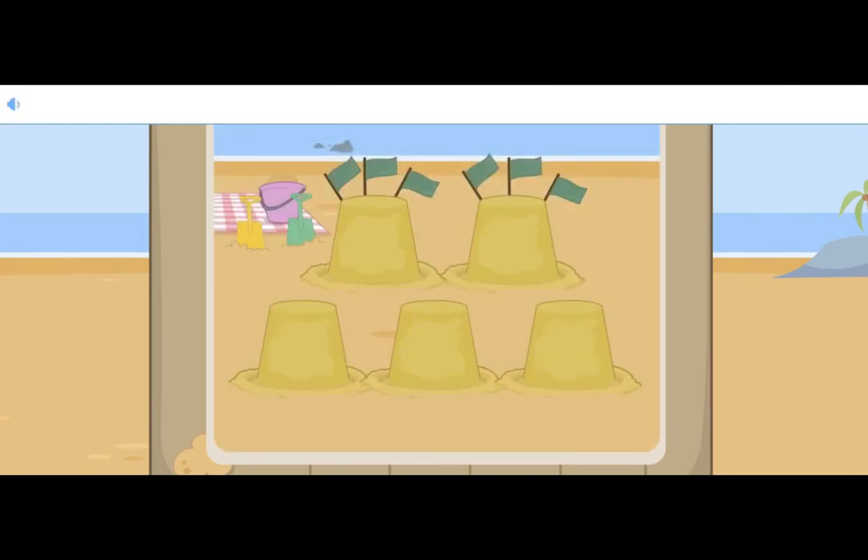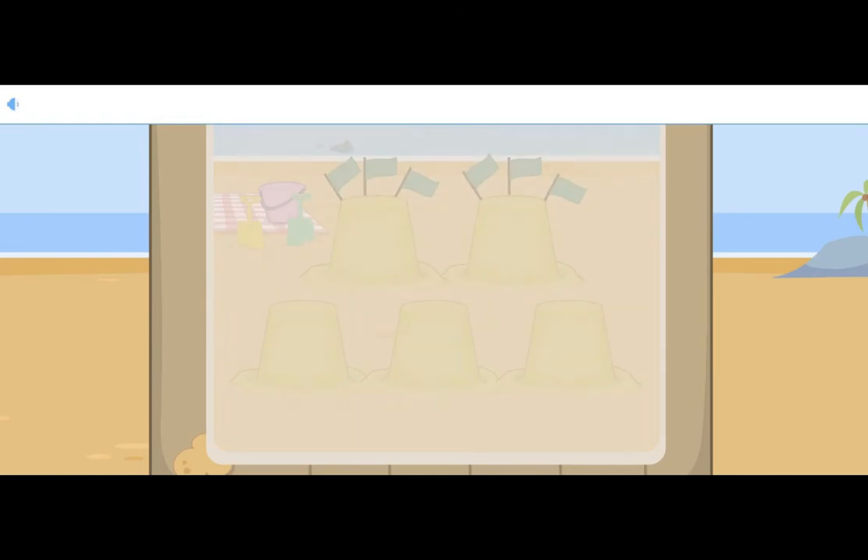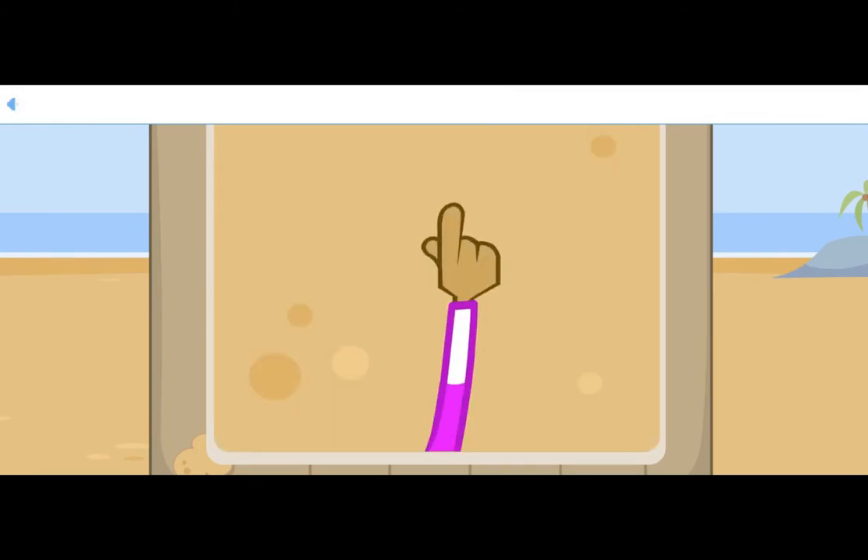Chip and Rosa built six flags with sticks and seaweed. There are one, two, three, four, five, six flags. There are six flags on top of the sandcastle. Six starts at the top, move down in a swoop and round in a loop.